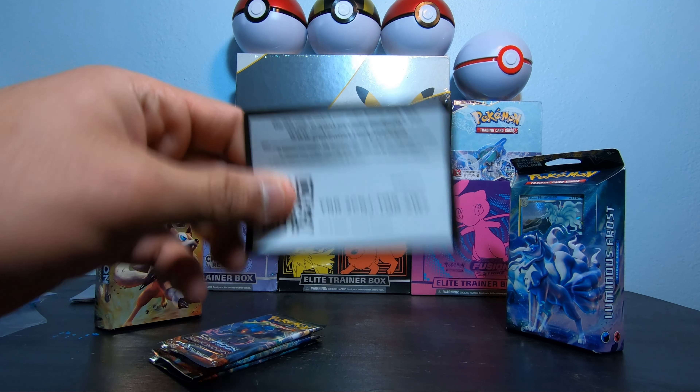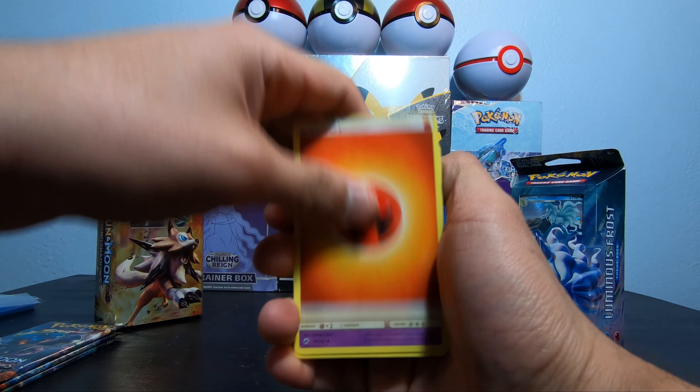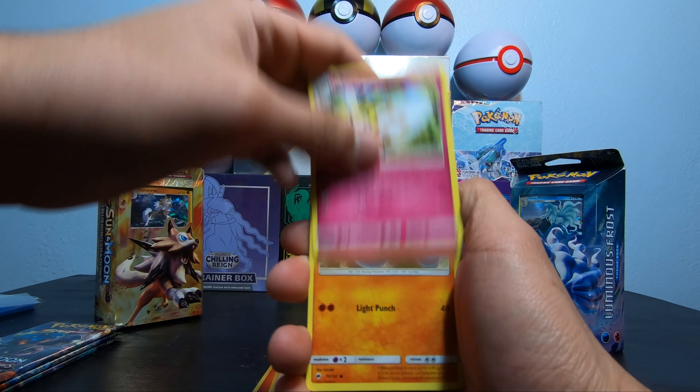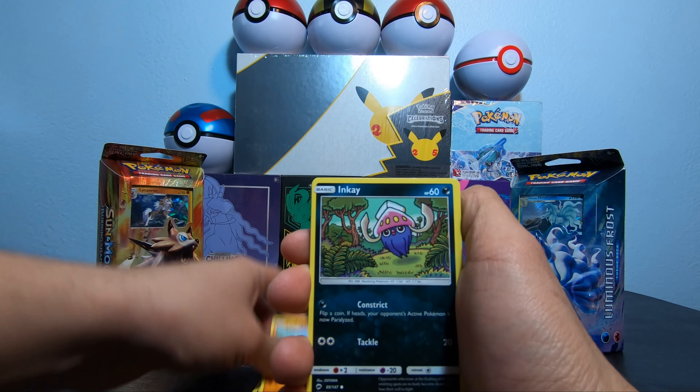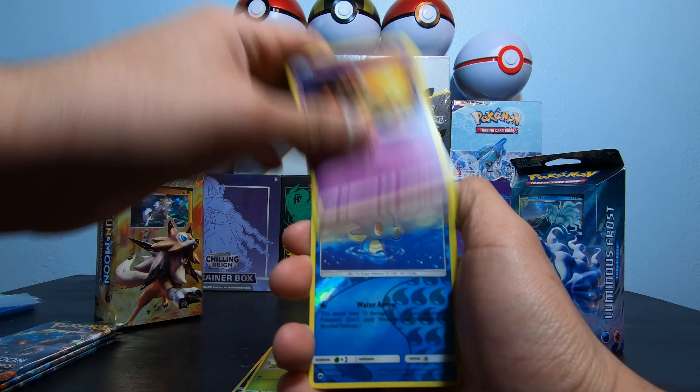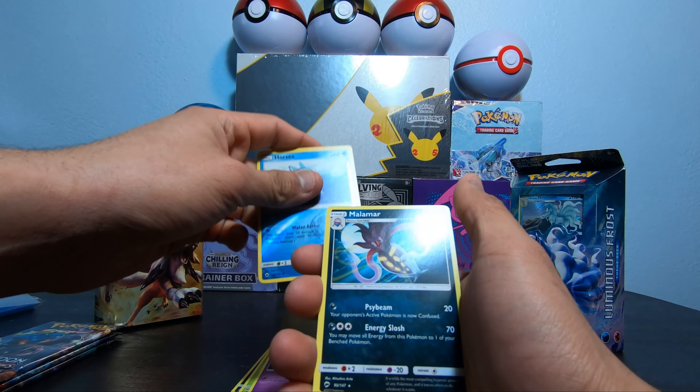There's the code card. Fire Energy, Whirlipede, Guzma, Ribbonbeed, Crawl Brawler, Inkay, Ladyball, Caterpie, Sandygaz, 4C Reverse, and a Malamar Rare.